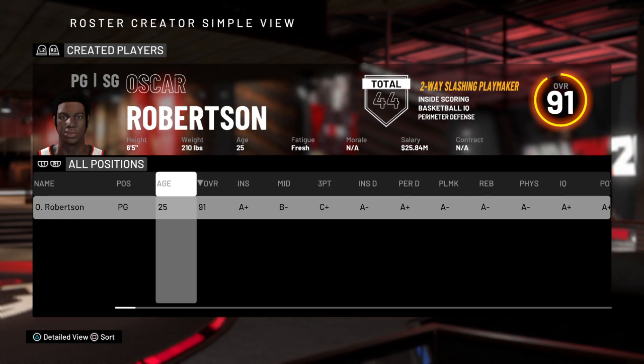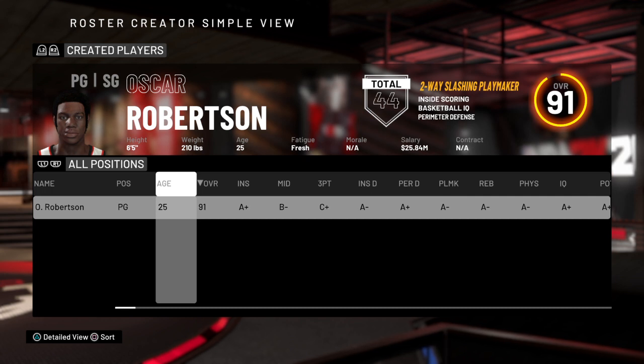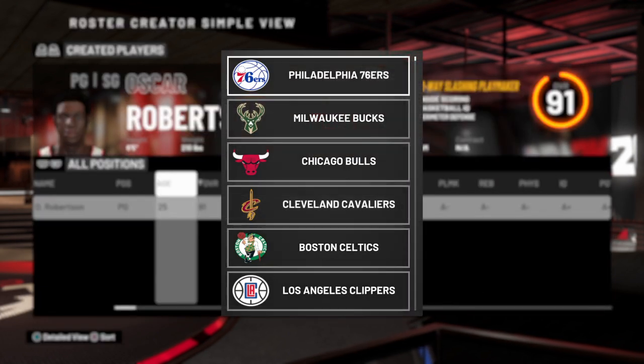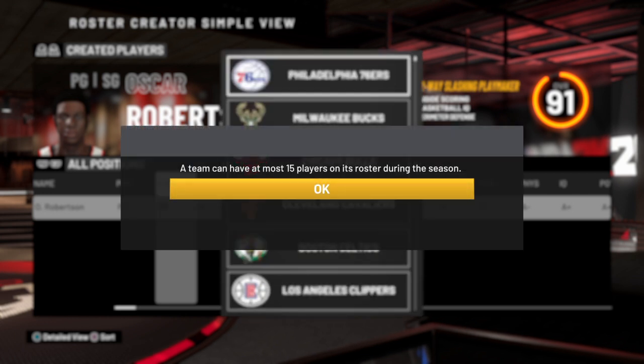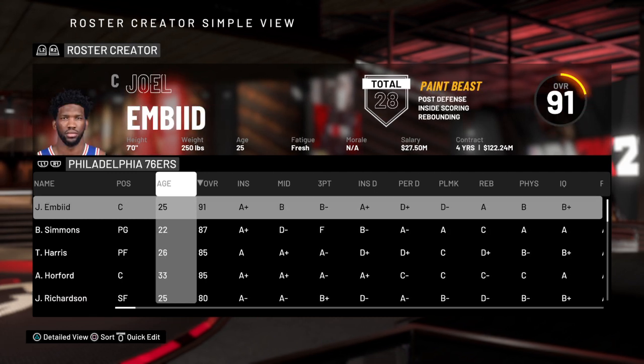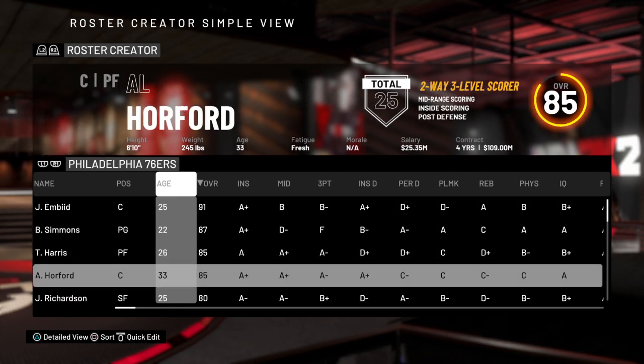Press L1 — or LB on Xbox — until you get to your Created Players tab at the top. As you can see up top, it says Created Players. That's where all your created players are going to be. Then click a player like Oscar Robertson and copy him to a team like the Philadelphia 76ers. A lot of teams are going to be maxed out.